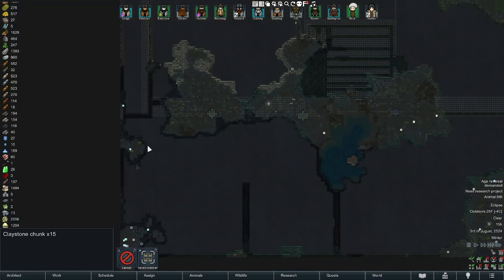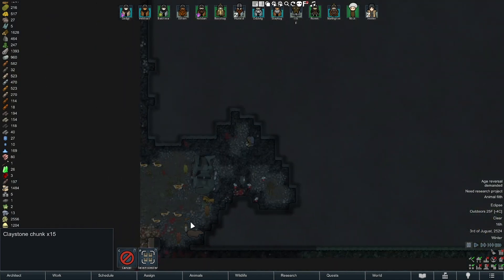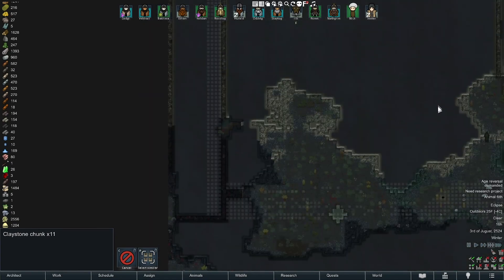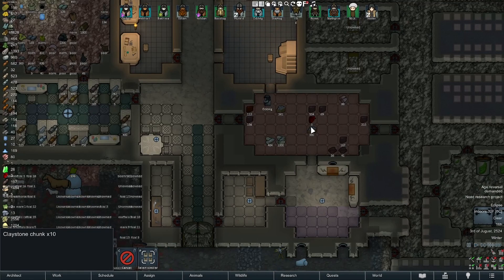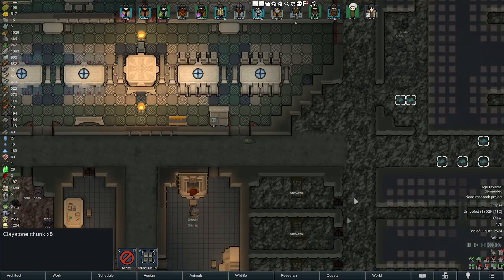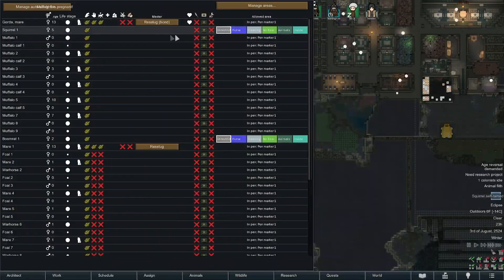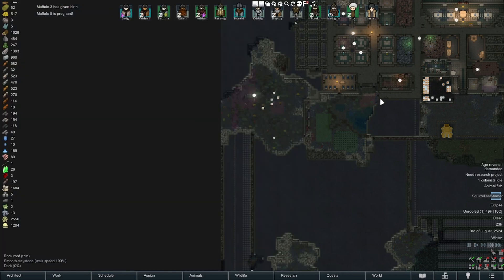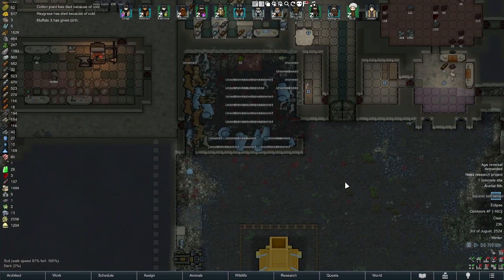I'm half tempted to start mining through this area just to see if we can find something. Oh there's a gazelle down there but there's also some mighty predators. How are we doing for meat? We're doing great and it's right on the cusp of being frozen, so should be fine. We have a squirrel self-tame but it's not gonna fly. Okay, we're out of food for the animals.